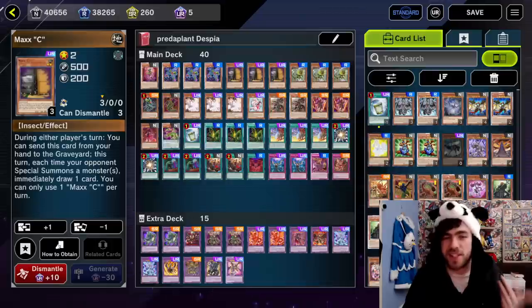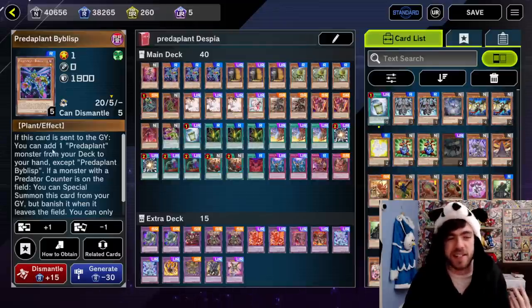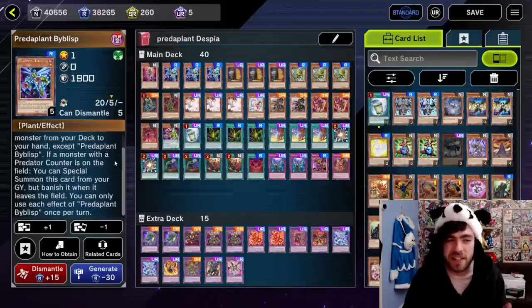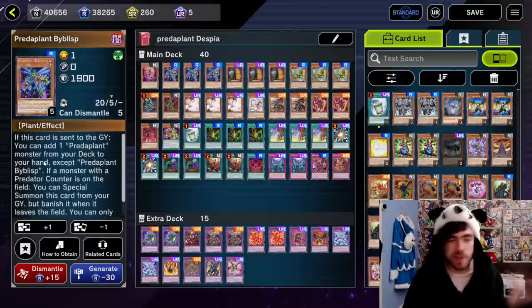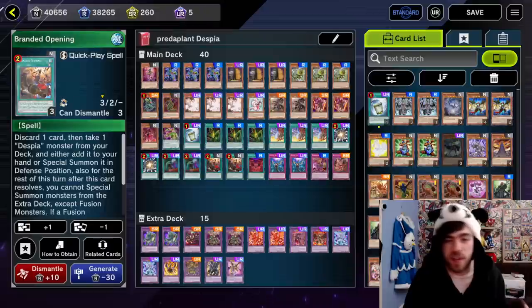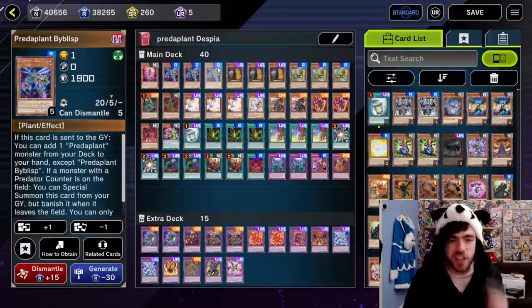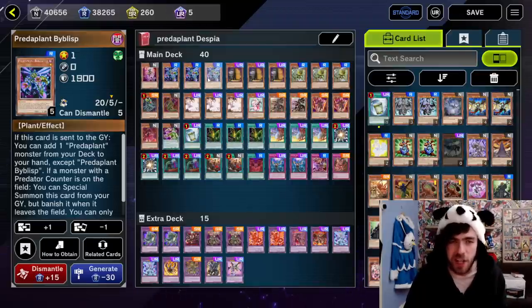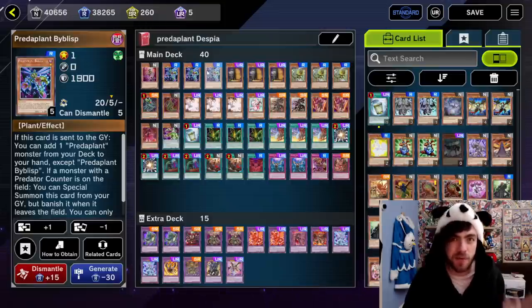So the most important card in this entire decklist is going to be your Bib Lisp. This card is bonkers, because if it's sent to the graveyard, you can add one PredaPlant monster from your deck to your hand, except PredaPlant Lisp itself. You're going to be using that first effect very, very often — if you discard it with Branded Opening, you get a search; if you send it with Branded Fusion, you get a search; if you fusion summon using Sundew and this card in hand, you get a search. It has a lot of synergy because you're always discarding and sending cards to the graveyard.